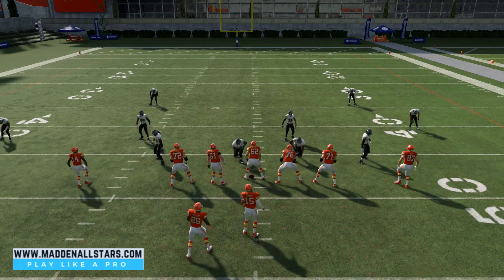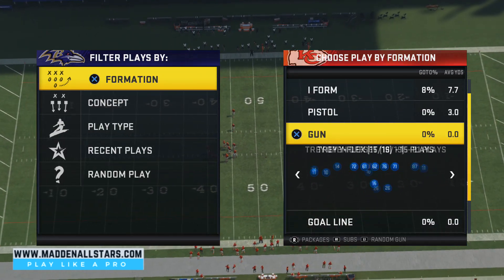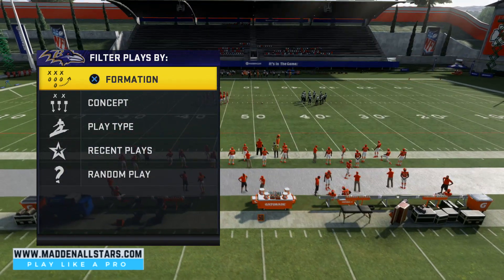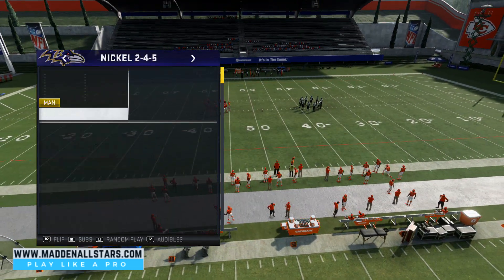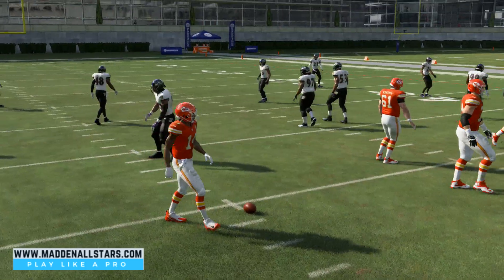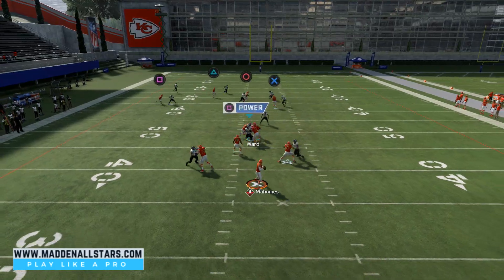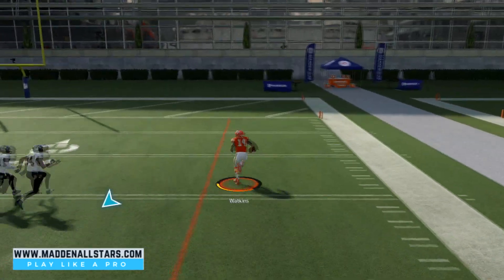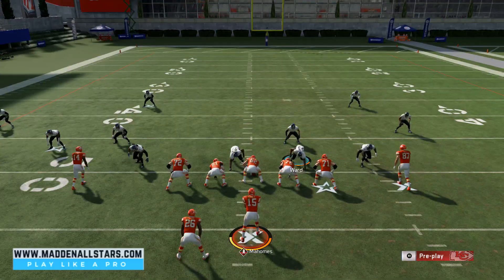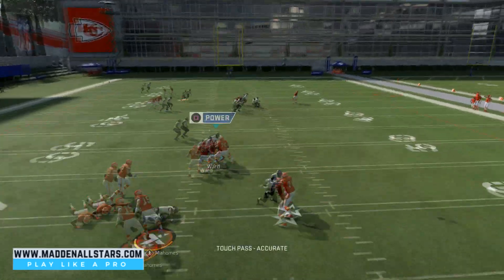Against other defensive formations like Cover 2 or Cover 4, we do a different read. Coming out in the same Jet Chip Flex play against Cover 4 quarters, I like being on this side of the field for more space. Match protect, hike the ball — circle route comes around the field and gets wide open for a quick one-play touchdown. The tight end occupies the cornerback with a delayed blue route, then circle opens up on the sideline.